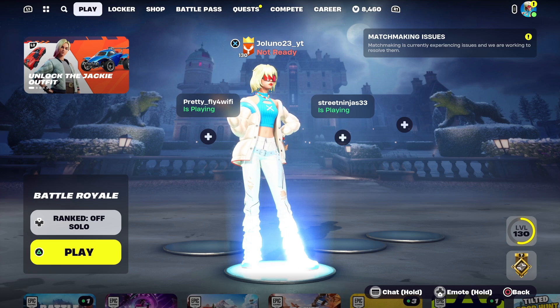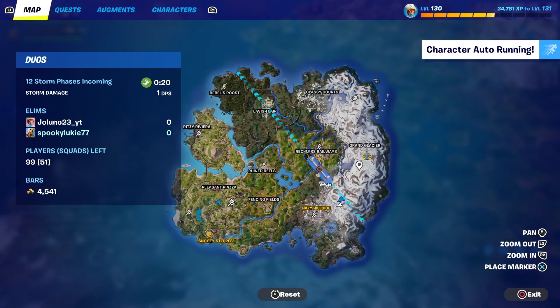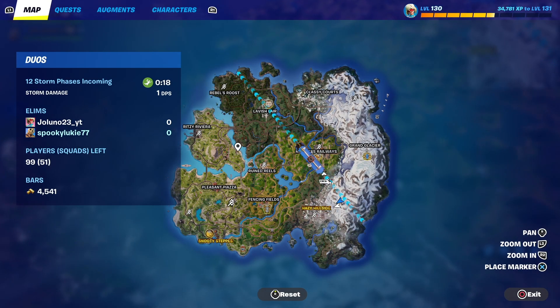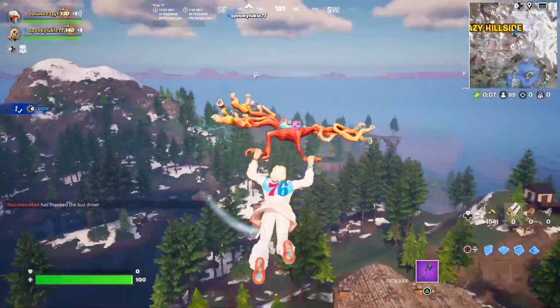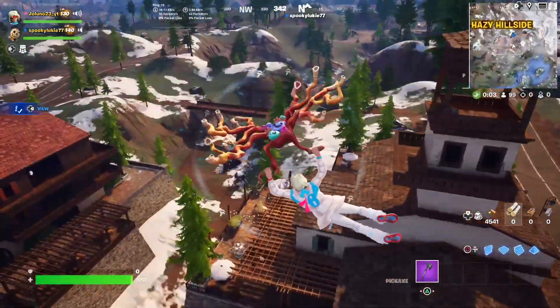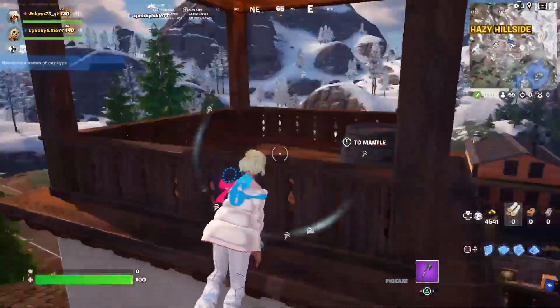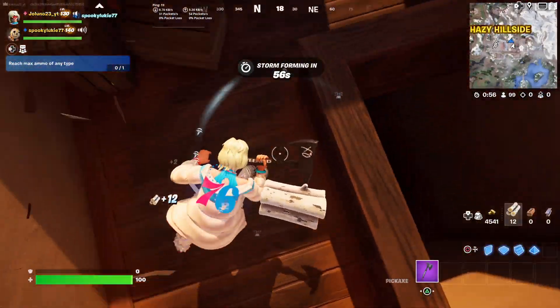We're going to get Luke in here and run some duos. Let's go to Hazy Hillside. Majority of the snow is gone here too, but it's still kind of like a snowy village. They really could have just kept the snow here because there's still snow around — it just looks like it melted.